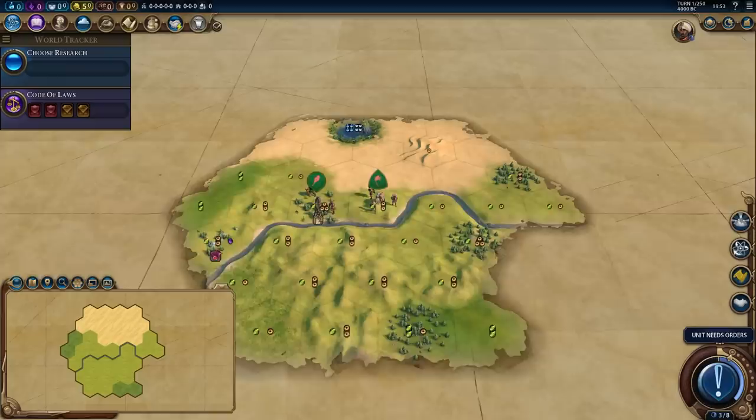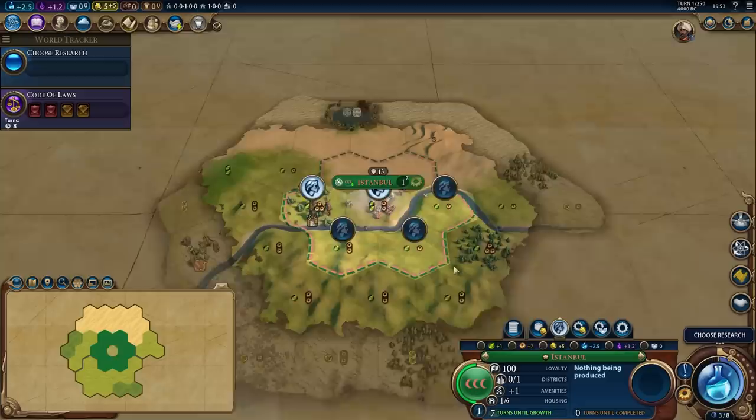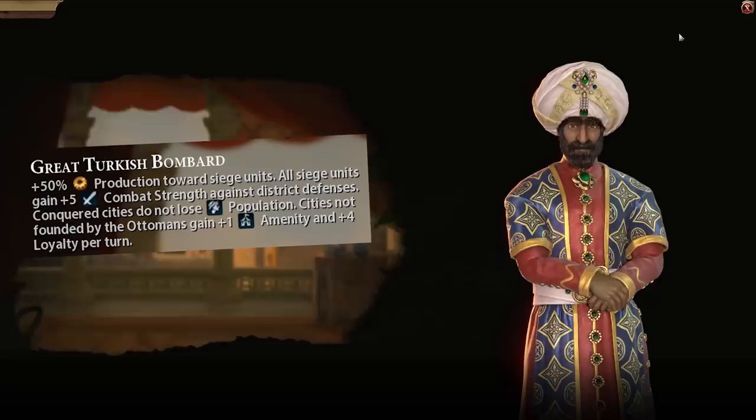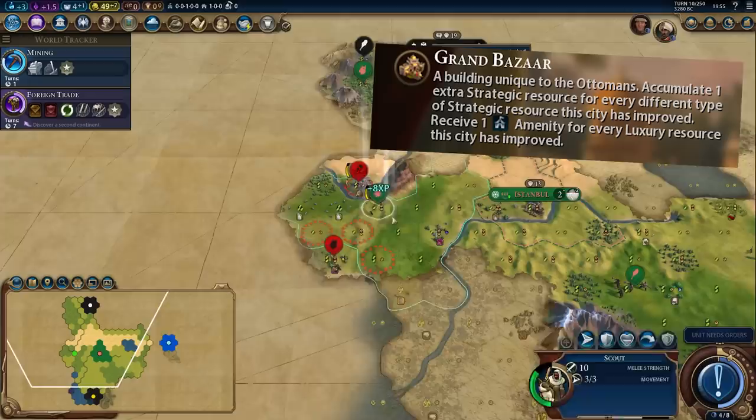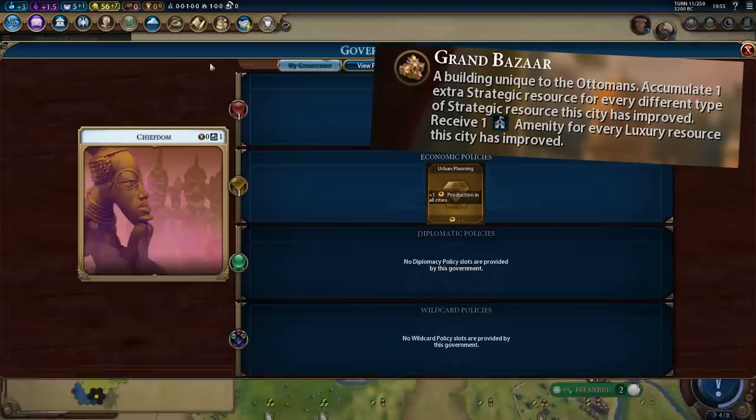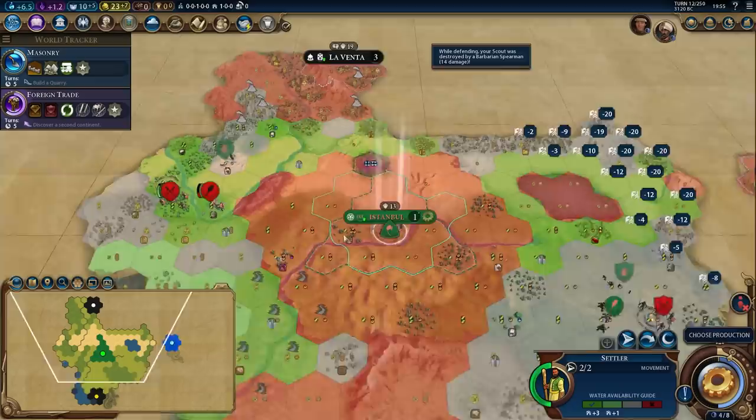Then we've got Suleiman, who I would say is quite good — not busted like Japan. He has the normal Turkish abilities: the Great Turkish Bombard, he builds siege units faster, his siege units are stronger, conquered cities don't lose population, and cities not founded by the Ottomans gain amenities and loyalty. They've also got the Grand Bazaar, which accumulates extra strategic resources — it's a replacement for the bank — and you get an extra amenity for every luxury the city has improved. The Ottomans are capable of getting a ton of amenities and a ton of strategic resources.